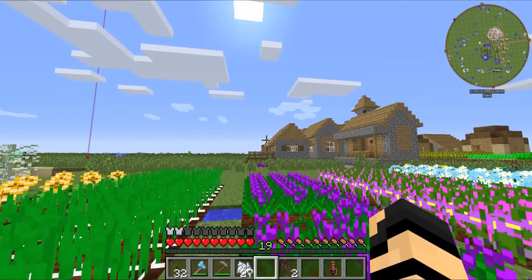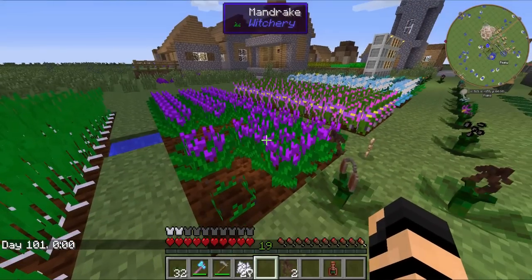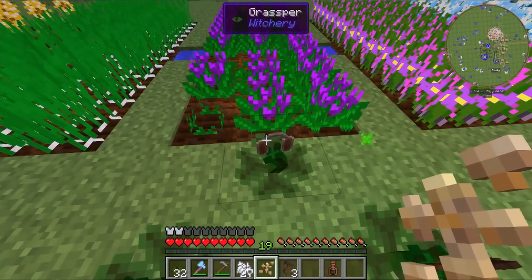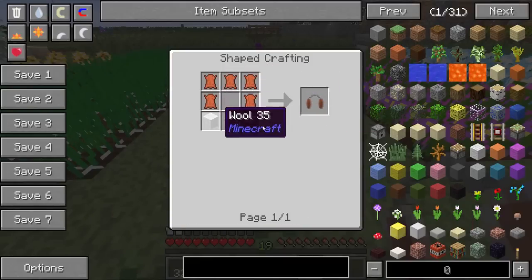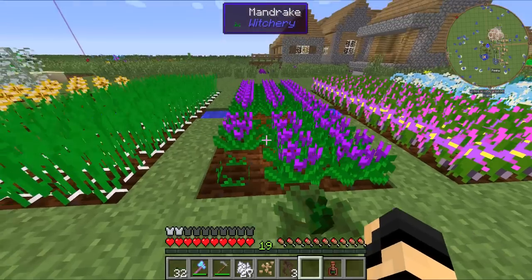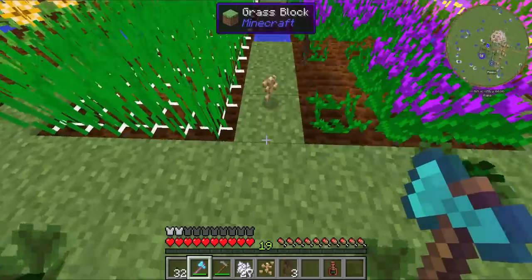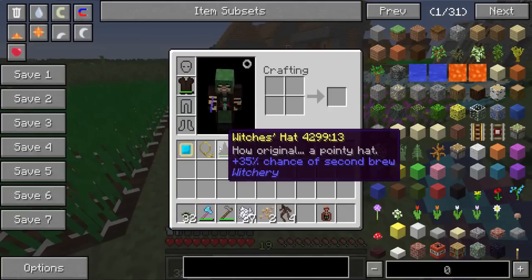If you harvest mandrakes at night, you've got less of a chance of actually spawning those guys. During the daytime, you've got a much more increased chance. To help with harvesting, you can actually get earmuffs — a simple recipe, just some leather and some wool. Put them on like you would any hat item. When you harvest one of those mandrakes, you don't hear anything. It also acts as a mobile sound filter, so you won't hear yourself jumping, walking, or opening chests while wearing them.